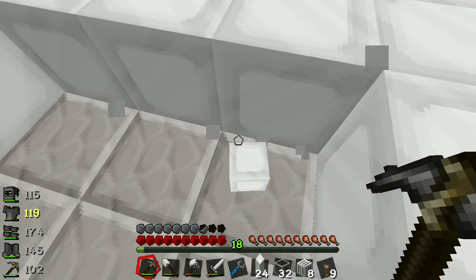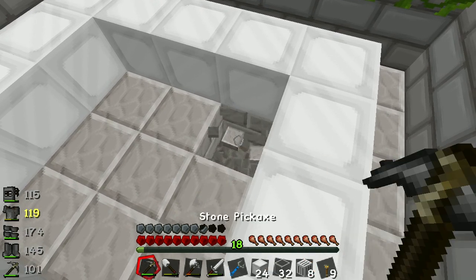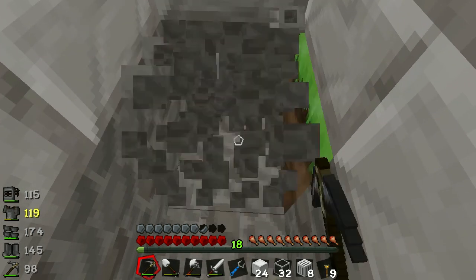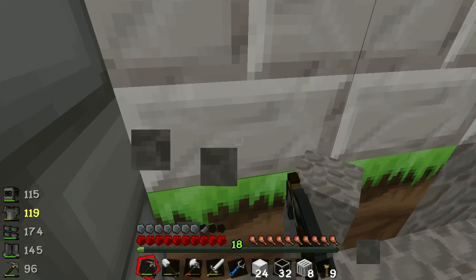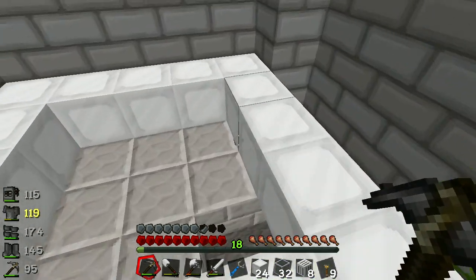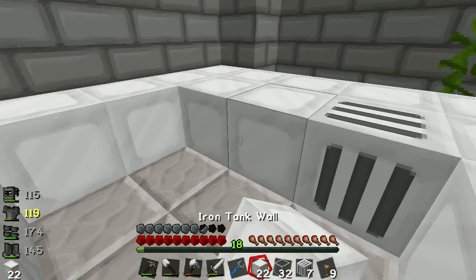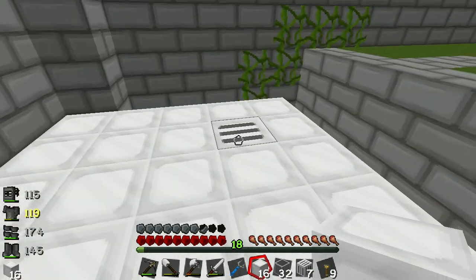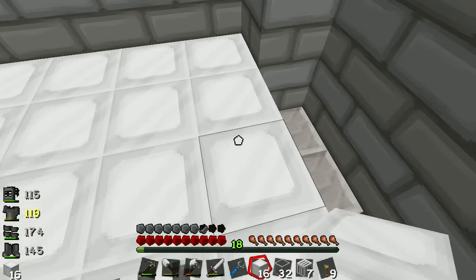In between the frame blocks you can have absolutely any block you like. I like to have a valve in the bottom so I'm going to dig up the floor — we'll replace it soon. If there's a valve in the bottom you can drain all the liquid out; if it's halfway up you can only drain as far down as the valve.